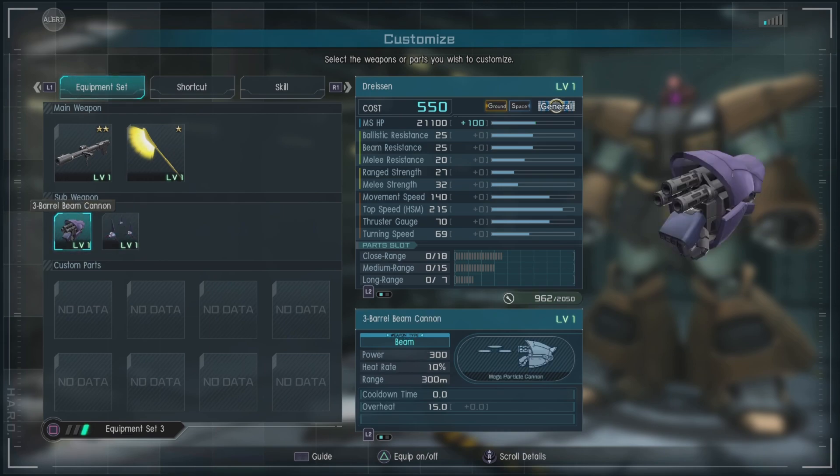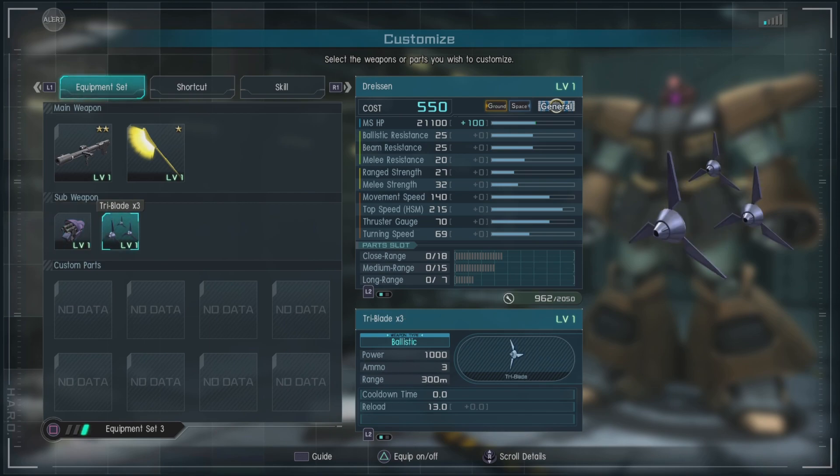Then we've got the three-barrel beam cannon, which are in the arms, and I largely use them as chipping weapons. And then we have the tri-blade x3. Just in case you haven't used anything similar to it, when you fire these weapons they will follow where your reticle is pointing to a limited degree, so you can kind of guide them in, depending on how good you are.